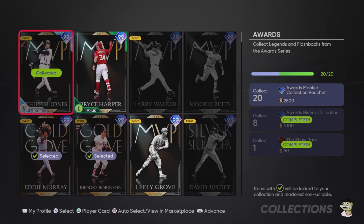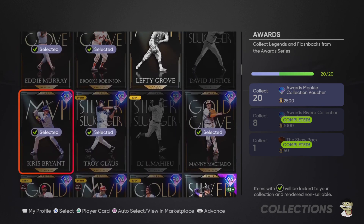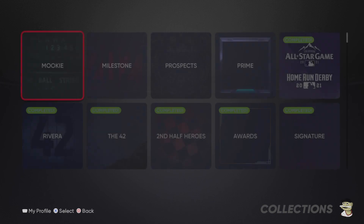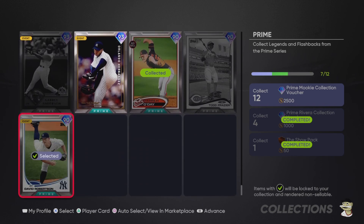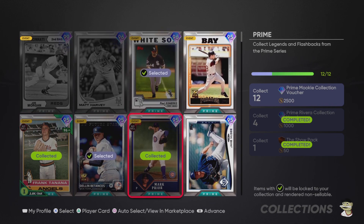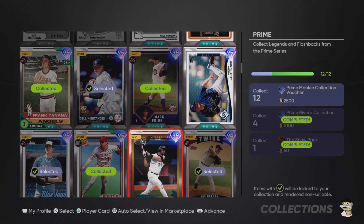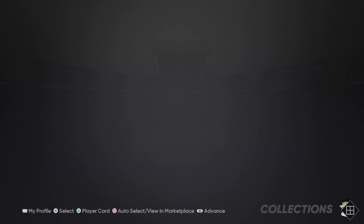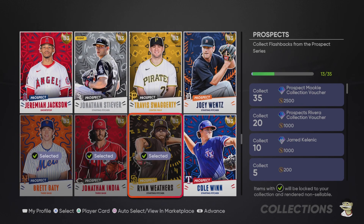We're going to try out Roberto Clemente, Lefty Grove, Mike Piazza, Mike Schmidt, and Lou Brock in the Field of Dreams event. We are not going to lock in Bryce Harper, Lefty Grove, Jorge Posada, or Trevor Story for the awards voucher — not yet anyway. I foresee those cards rising significantly in value. Even with the battle royale program, I think those cards will be worth a lot of stubs later on, depending on whether they include a BR choice pack with all rewards in some type of end-of-year program.